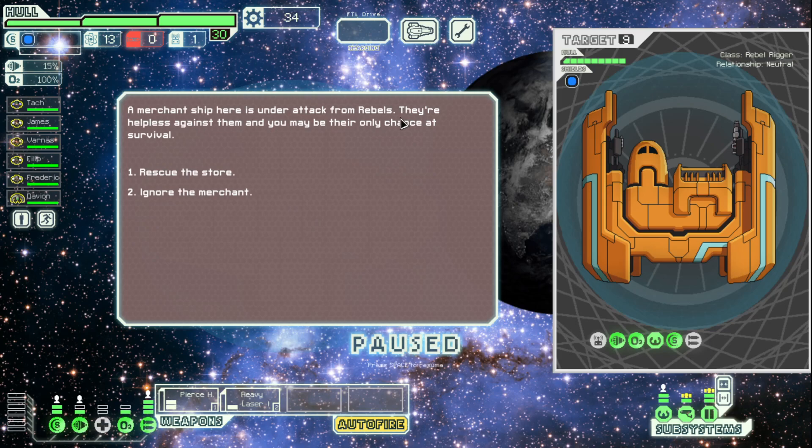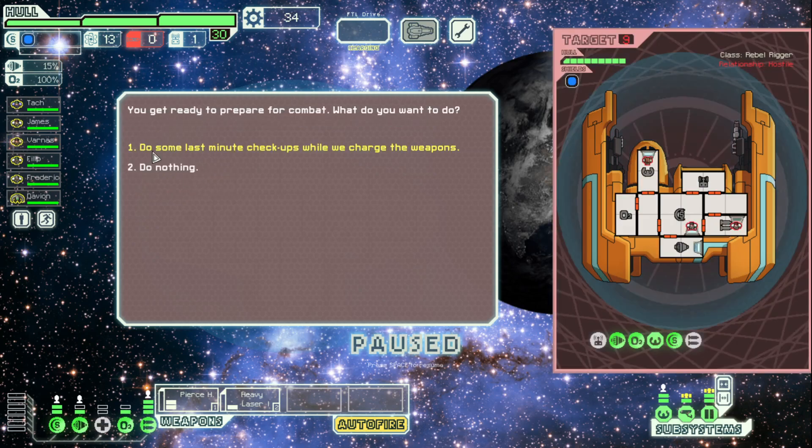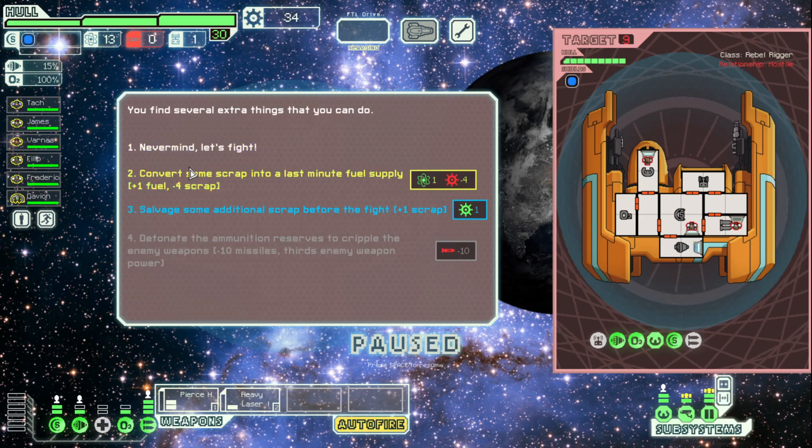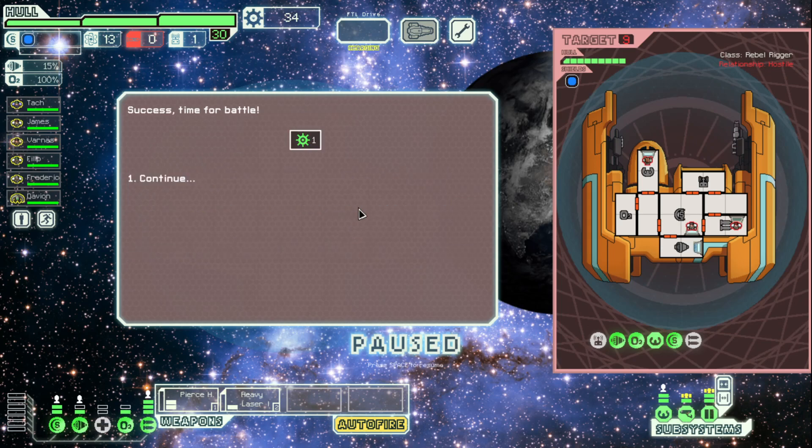A merchant ship here is under attack from rebels. They're helpless against them and you may be their only chance of survival. Well, we will definitely be rescuing them. What else can we do? We can check the emergency manual. Let's give it a look. Oh, we can make fuel now! That's pretty good, because that was the one thing we couldn't do before. And we can just get one free scrap — I might as well, right?